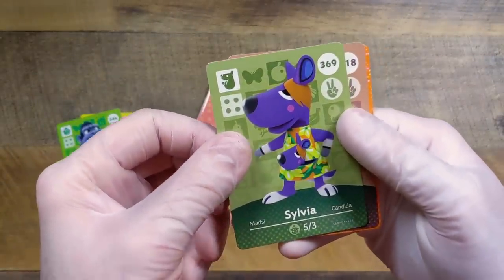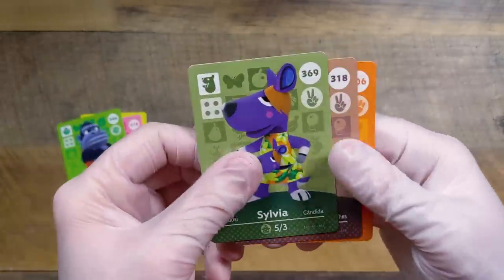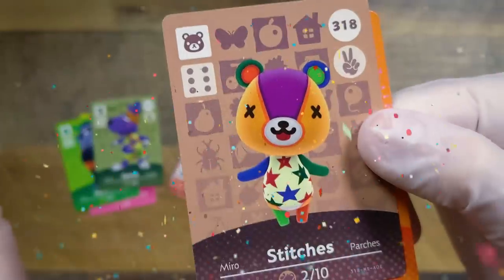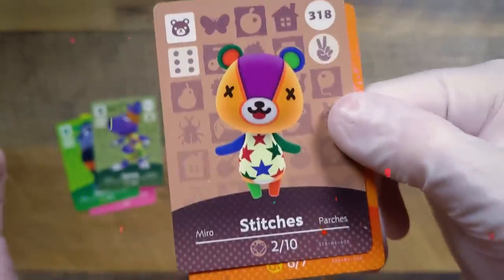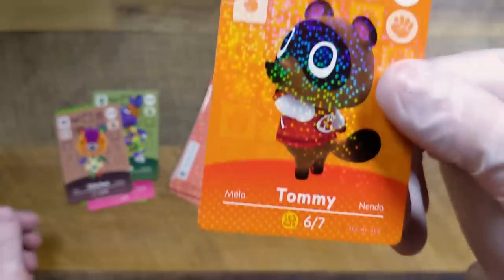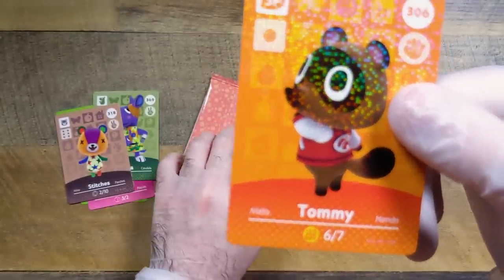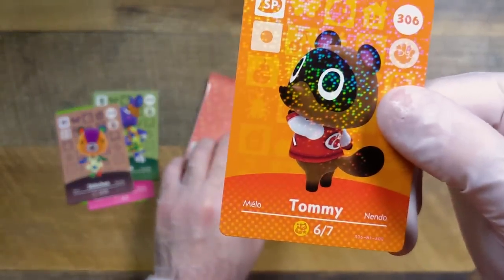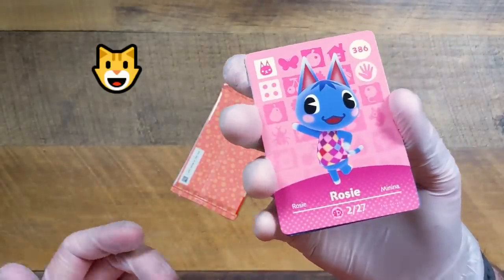Sylvia. We got Stitches! Now if I put Stitches on my island everyone will be like 'oh my gosh, you have Stitches!' And then Tommy — of Timmy and Tommy. Does that mean Timmy could be in one of these packs? I won't feel complete unless he is. And we got Rosie the cat.